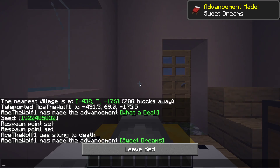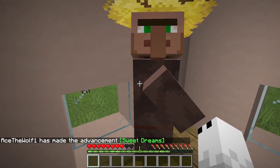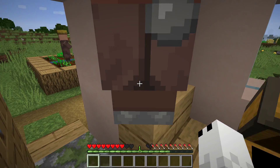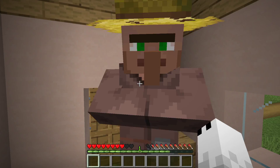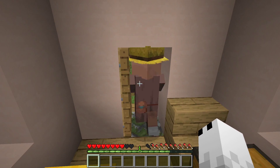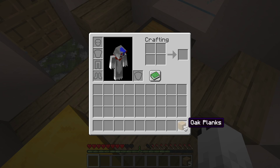You know, it'd be funny if the villager could get me out of his bed. Oh, I thought he did — I was confused for a second. I'm like... wait, what? Go dude. I don't really know what to do. Oh duh, we need to make a crafting table.